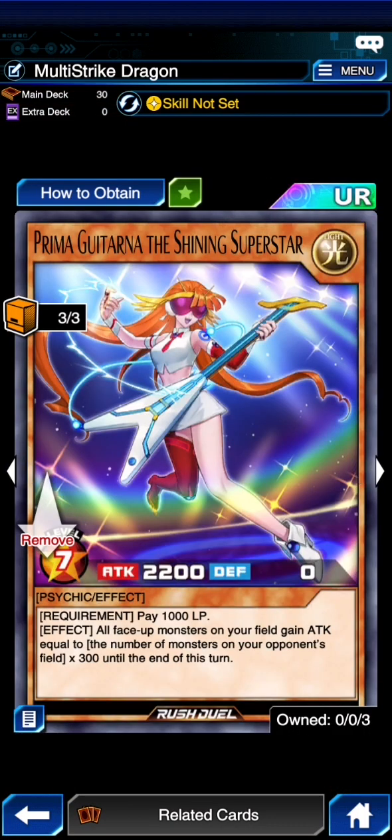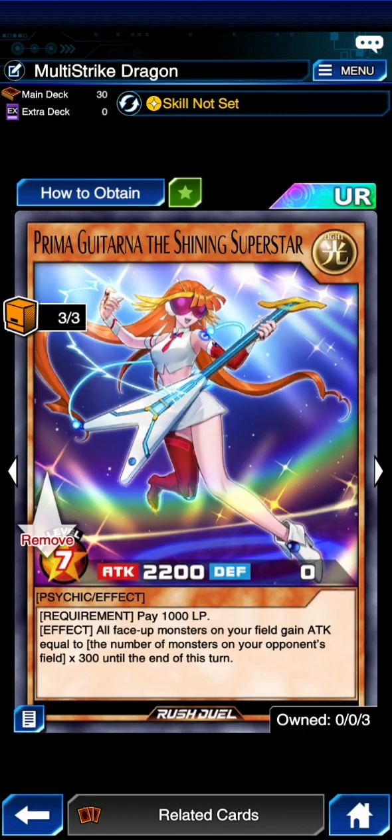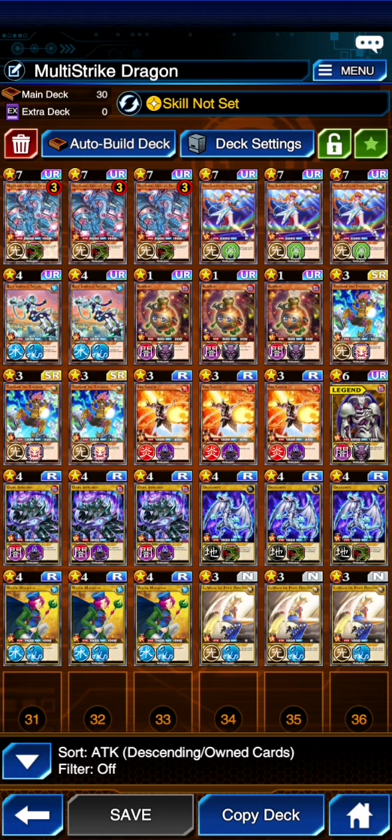We're playing 3 of Shining Superstar, which is a 7-star requiring 2 tributes, with 2,200 attack. If you pay 1,000 life points, then all monsters on your field gain attack equal to the number of face-up monsters on your opponent's field multiplied by 300 this turn. Since the opponent has 3 monsters on the field, all your cards gain 900 attack. I personally think this seems better than 7s Magician, and I didn't really have the space for it.